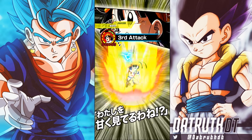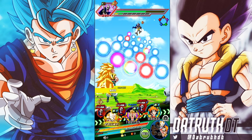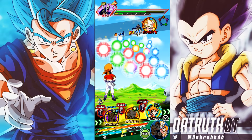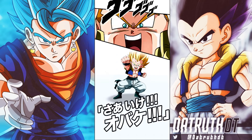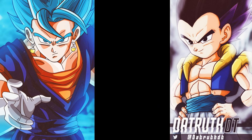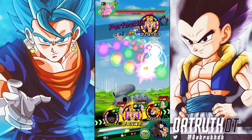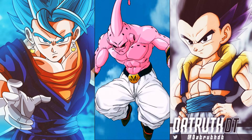Gotenks hits 2.61 million — not bad at 55. I think he's better than I initially thought, though I'm not ready to put him on the Beerus, Cooler, Bardock scale yet. By the time he gets to Super Saiyan, it looks like it might be difficult for Super Saiyan 3 Gotenks to get his 11 Ki super attack. But we did get one Ki sphere on the board going into the fight, so we could have gotten the 11 Ki super attack linked with Super Saiyan Gotenks. Turn six is next.